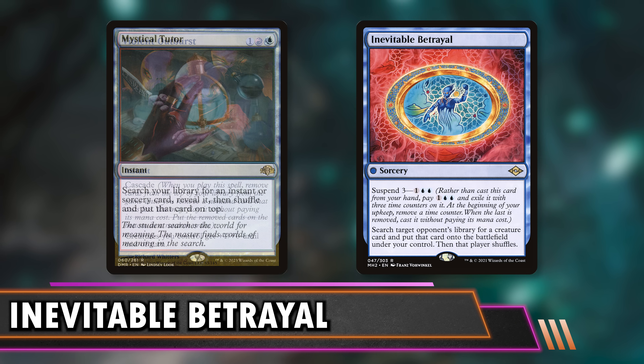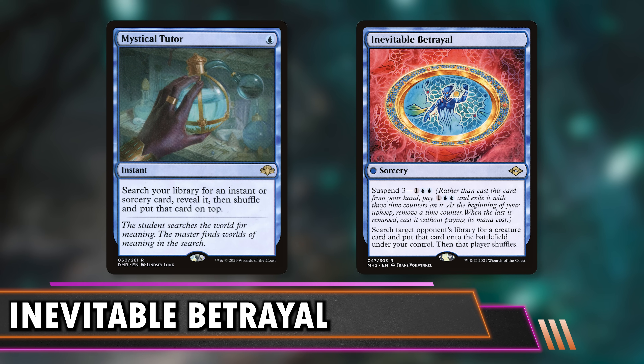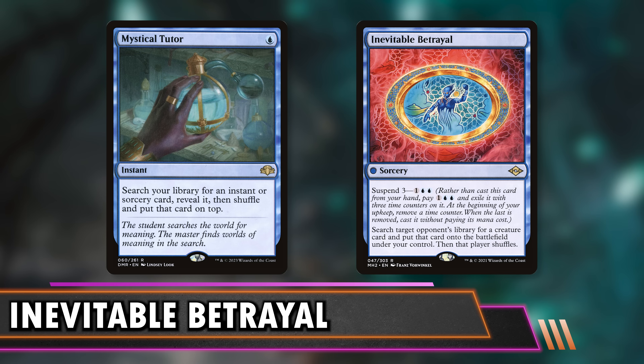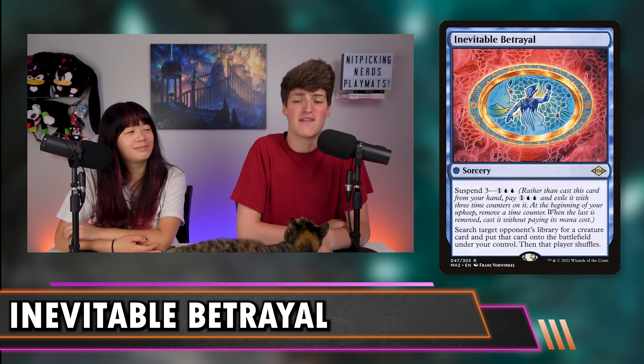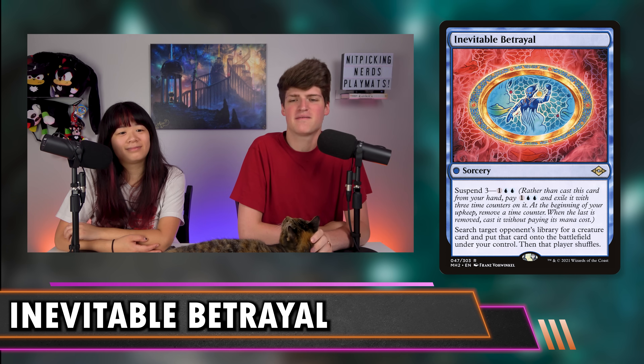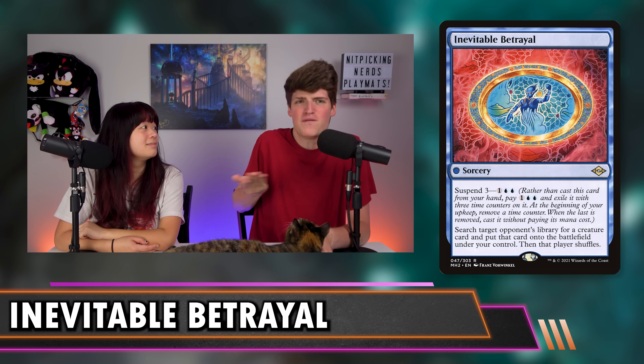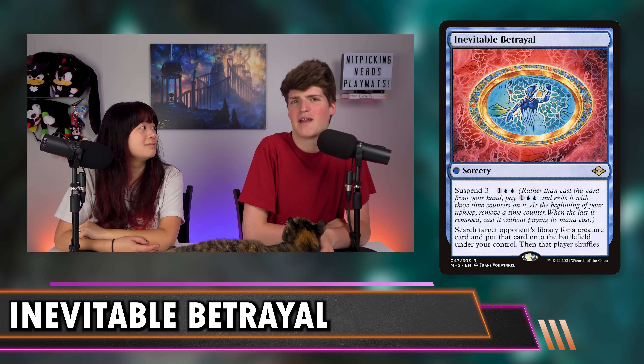You can also put Mystical Tutor in your deck so you can put this on top — make sure you don't Cascade into it though. And then when you get your first flip off the Cascade, you can make sure this is on top so you cast it for free. There are so many different ways to go with Inevitable Betrayal. I like it because it scales with your opponent's decks. You're never going to be able to really pub stomp with a deck that's only trying to cast Inevitable Betrayal because you're getting their best creature. I've never had this card — even when I get lucky and cast it on turn three — make me feel like I've cheated or the game's over.